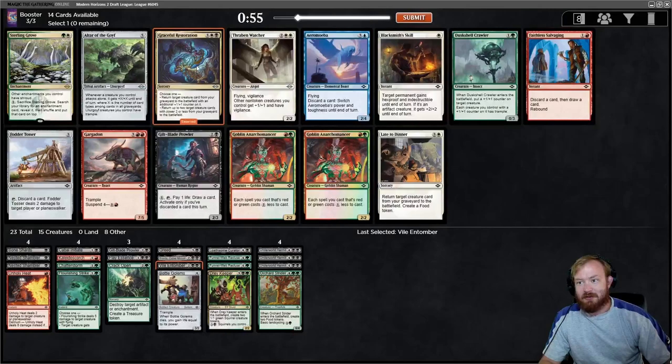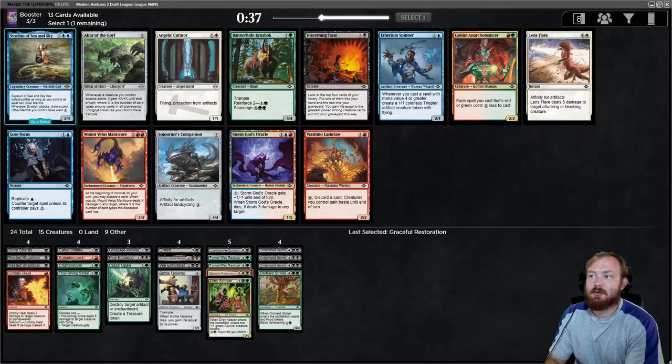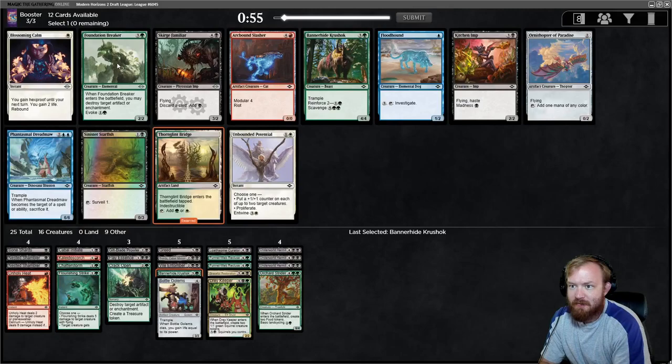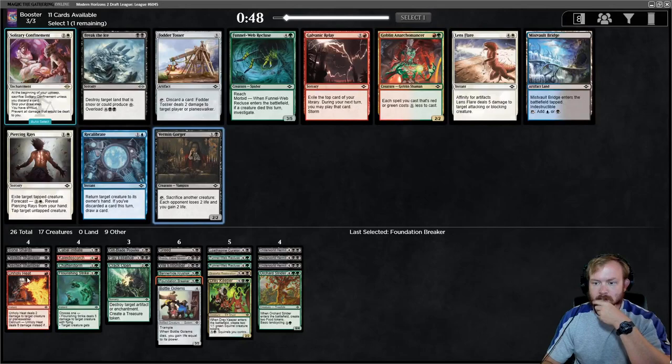I could splash white instead and try and get some reanimation spells going - return up to two target creature cards with power two or less from your graveyard to the battlefield. That would be really good with Dray Keeper. I'll take Graceful Restoration. Svelion might be worth money. We could take Discerning Taste to help get through our deck faster. I'm going to take Bannerhide Crewshock - it's just a good generic green creature. Foundation Breaker is really strong - it's a main-deckable Naturalize attached to a body. I think Foundation Breaker is better.